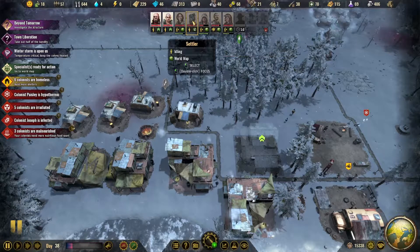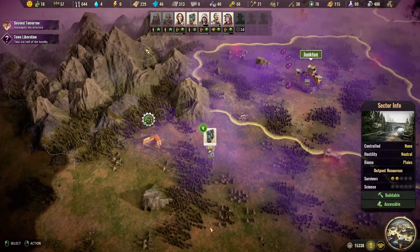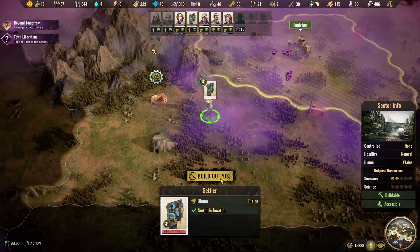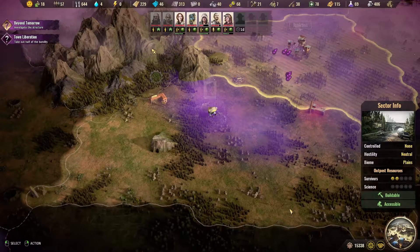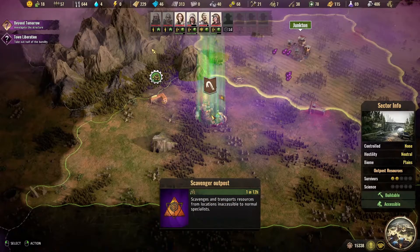It looks like you have arrived at your destination. What we're building is the scavenger type. They're going to be finding clothing — one every 12 hours. So two coats, two types of clothing.